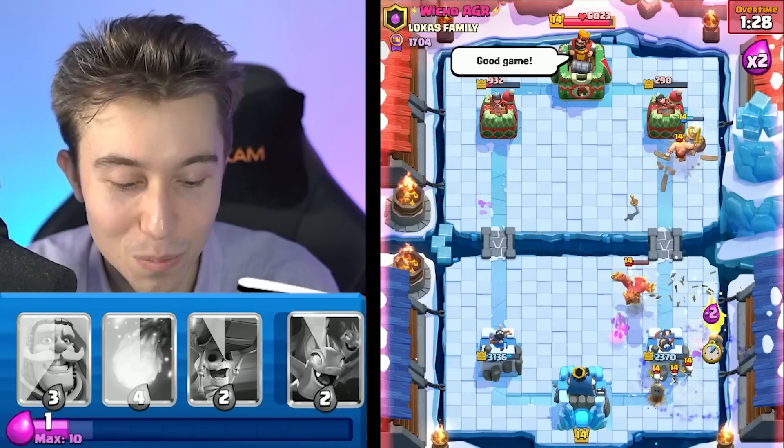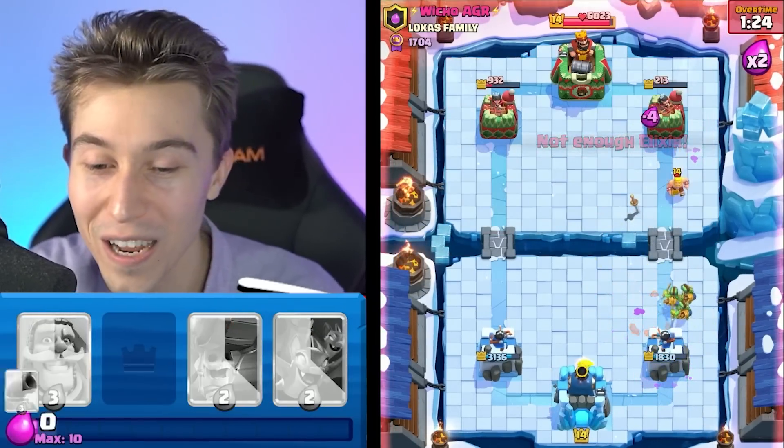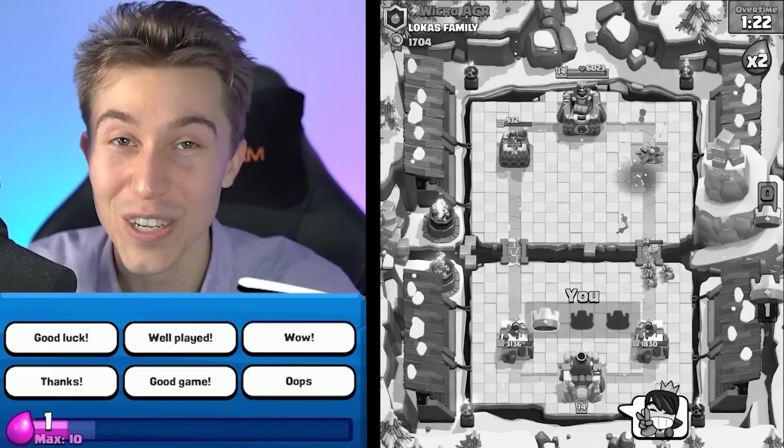I could take either Tower at this point — I could pick whichever way I want to win. Your Tower is done. GG, well played, peace out. There's nothing you can do. Even though he had some of the best defenses in the game with Executioner Tornado and Barbarian Barrel Tombstone, he still wasn't able to stop the Cycle Circus.